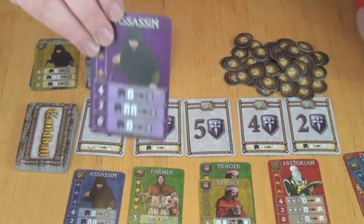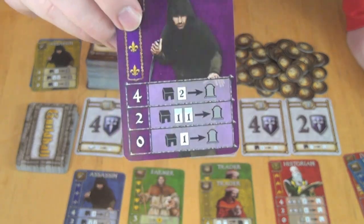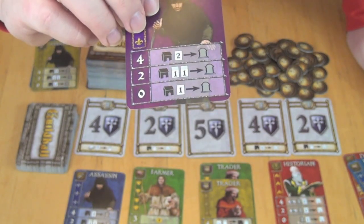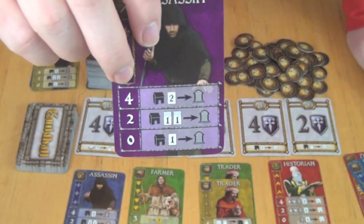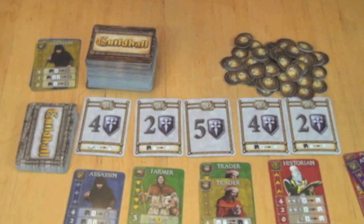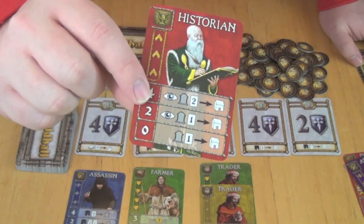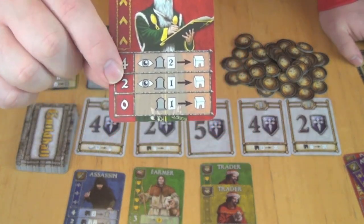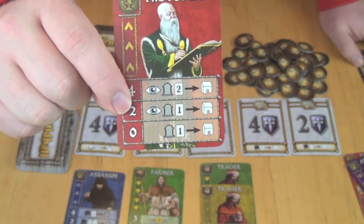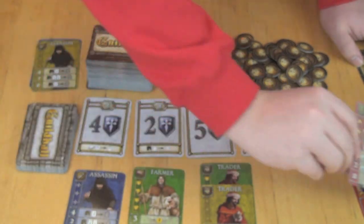We have the Assassins. At level zero, meaning you have no other Assassins, he kills one card. At two other Assassins, he kills two cards but they have to be different from an opponent's Guildhall. And at four, he can kill any two cards from an opponent's Guildhalls into the discard pile. We have the Historian, who lets you go back and get cards from the discard pile. At zero you get one card from the top of the discard pile; at two you can look through and choose one card; and at four you can look through and choose two to add directly to your Guildhall.